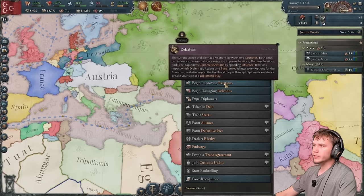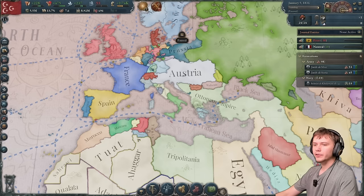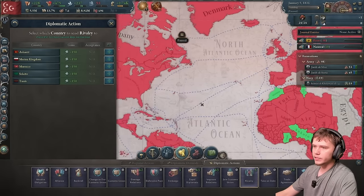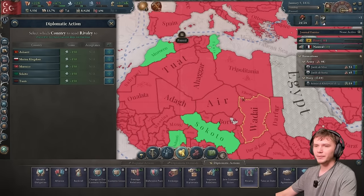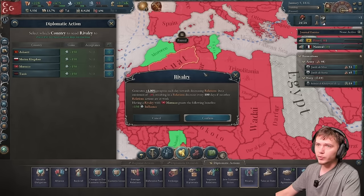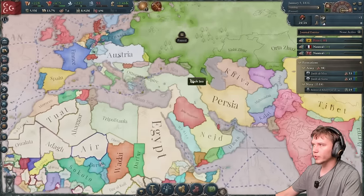Begin by improving relations with Russia, France, and Great Britain. To improve relations with Great Britain, you need to declare a rival. Our rival list is a little limited — Tunis, Morocco, Sokoto, Madagascar. Probably just Sokoto and Morocco will be fine, because what are they going to do to us? That improves relations with Great Britain.